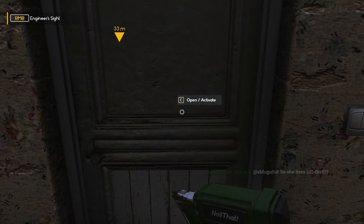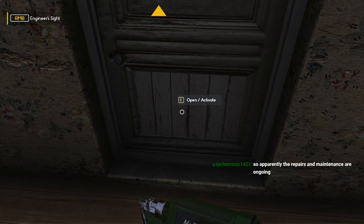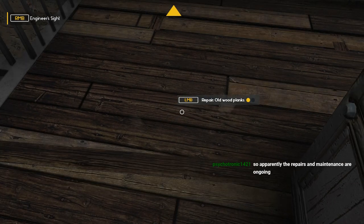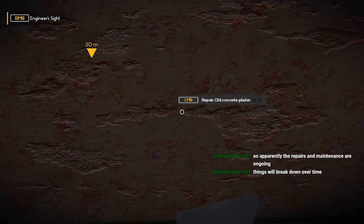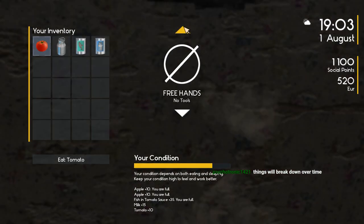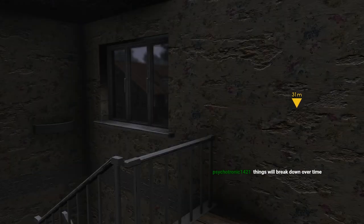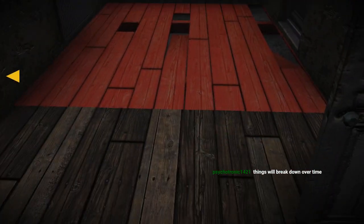I wonder if you buy materials whether you can actually upgrade them. Yeah, I think you can — it says 'repair old wood planks' and I think you can actually buy new flooring and make new flooring in the house. What time is it? It's 19 o'clock — 7 o'clock. The sun has gone down. We can really spruce this house up, make it look livable and pretty. It's pretty beat down here.